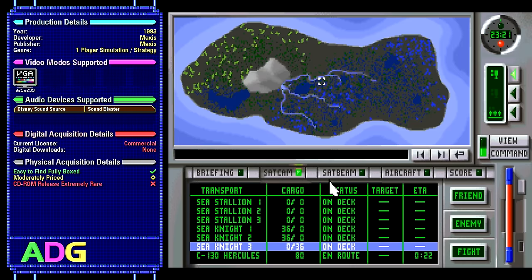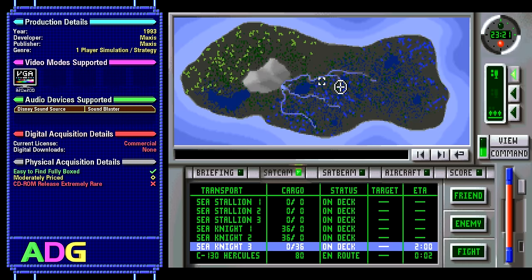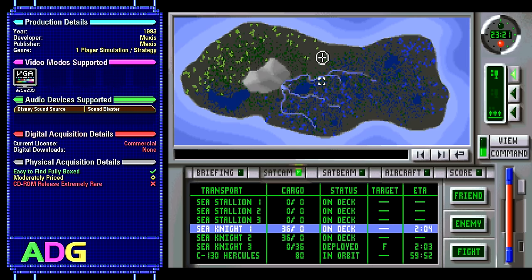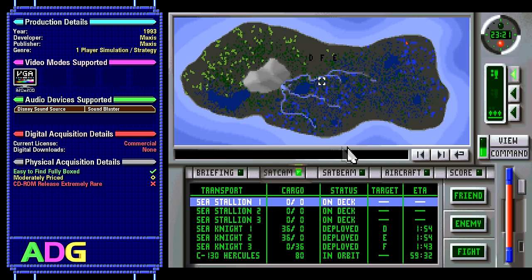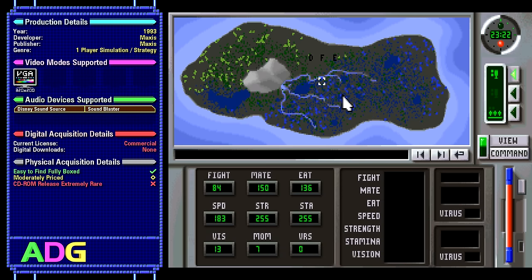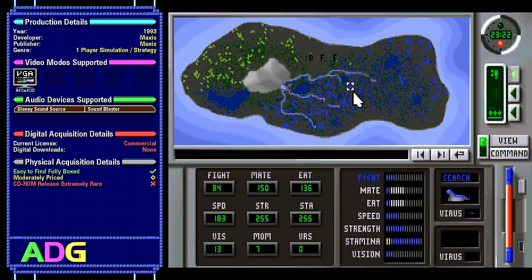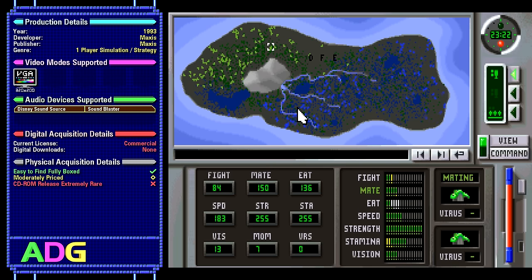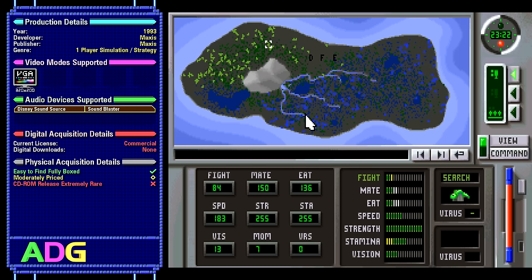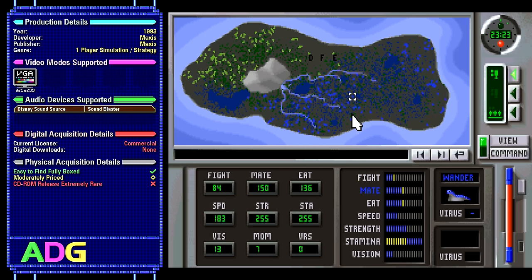Unnatural Selection was developed and published by Maxis in 1993 and is effectively a one-player simulation-slash-strategy game, although it definitely leans more towards the simulation side of things. Unlike most Maxis titles which tend to support higher resolutions or multiple audio devices, this game only supports VGA 320x200 256-color graphics, and only supports the Sound Blaster and Disney's Sound Source for audio.